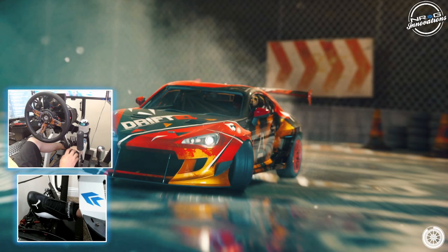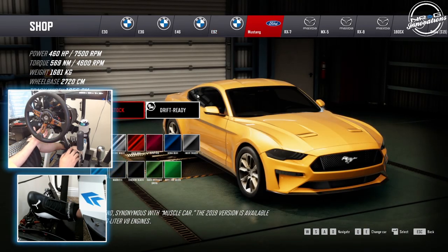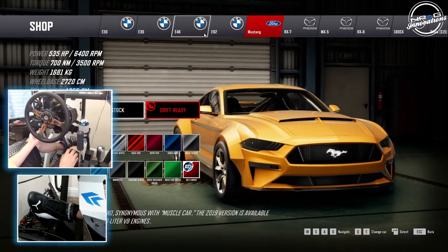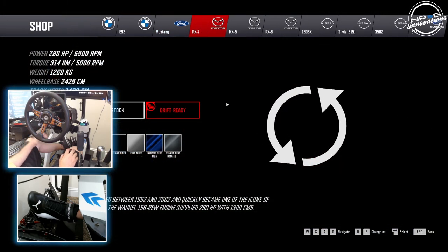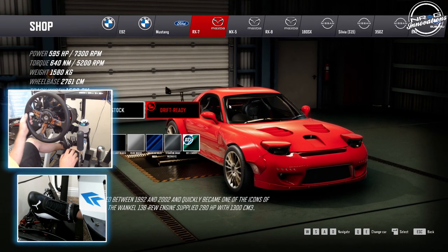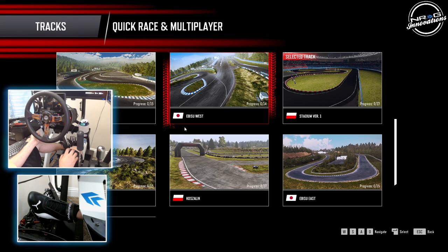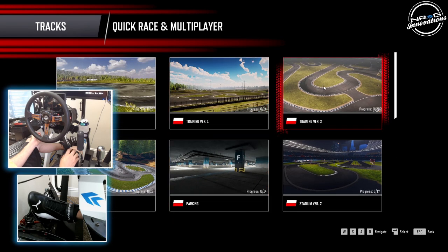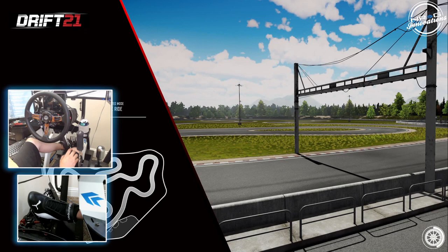Let's see what car we want to bring out. We could do the Mustang, but then we'll probably end up doing Mustang things. The drift-ready Mustang kind of looks like an RTR. Should we end on a rotary bang? I feel like we should end on a rotary bang. Hopefully it's got a rotary in it — I definitely like how that car looks. We're going to do the rotary life and go to Training 2 to finish this episode off.